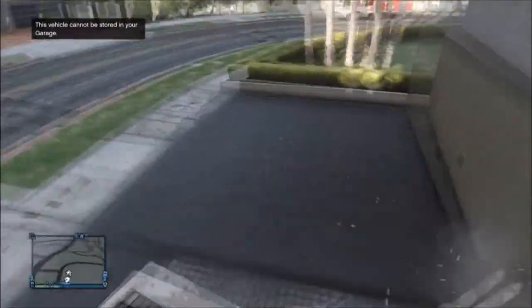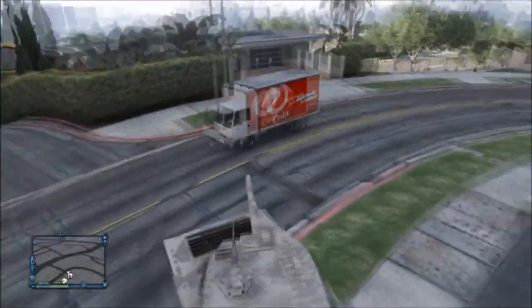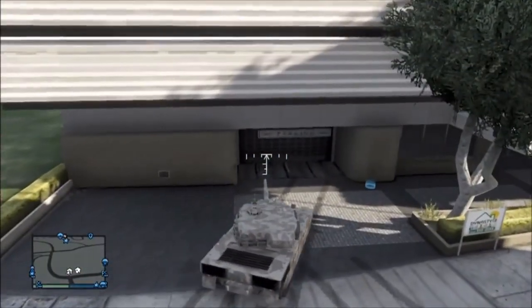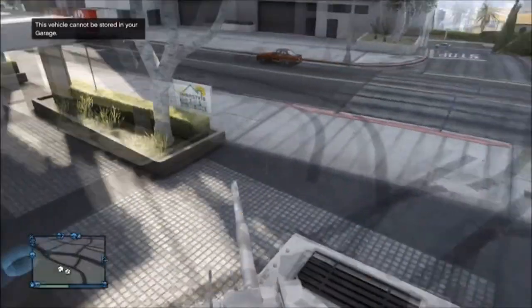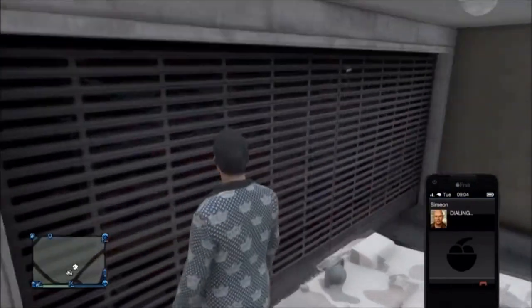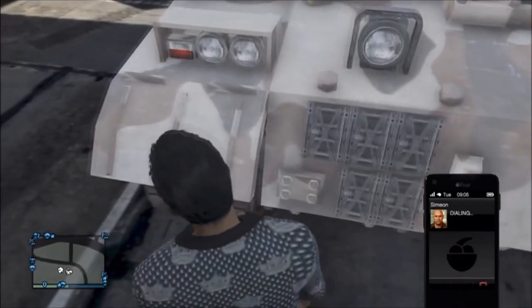Go up to the garage and slam the vehicle into the door — be all the way up against it. Now while you're in the vehicle, go on your phone. Go to Gerald and hover over his name, then hover over 'Request Job' so you're ready to push it, but don't actually do it yet.